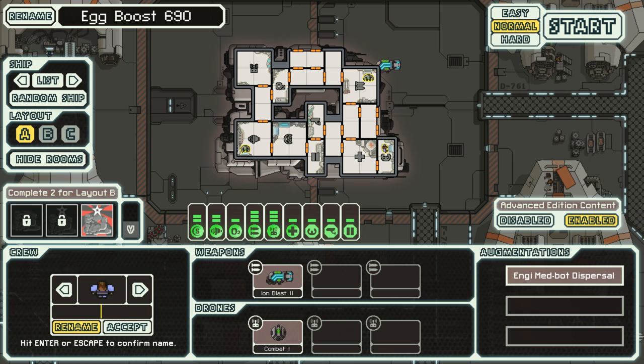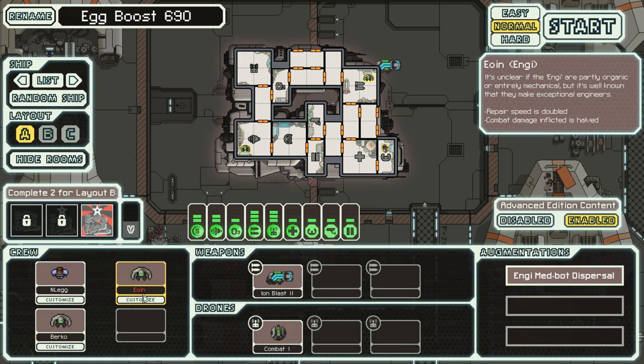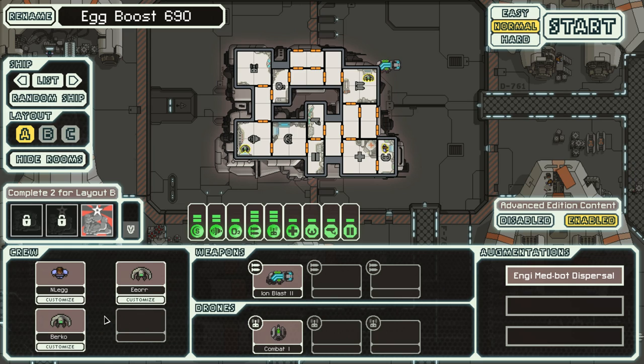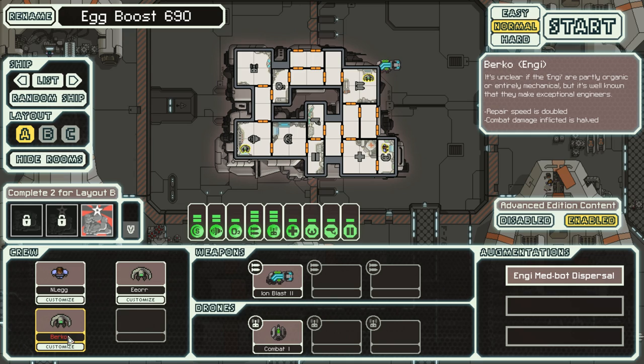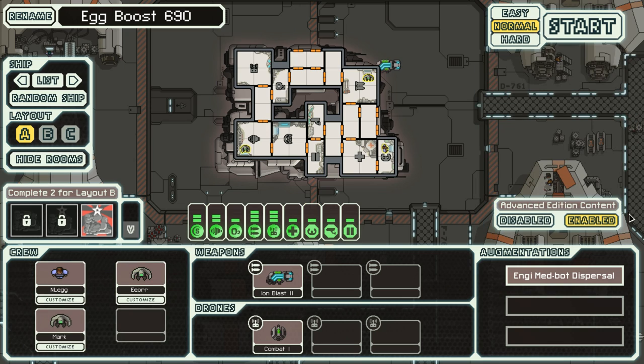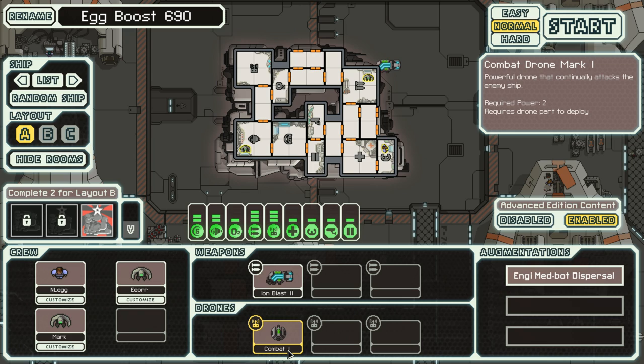Since it is the name of Egg Boosterina, let's accept that. We'll make our captain — we'll name him Nleg — and then Eoin we're gonna call him Eeyore, like the donkey from the Winnie the Pooh movies. And then Burko we're gonna name him Mark Zuckerberg, because why not. Advanced content is on, and we start this with a combat drone and Ion Blast.